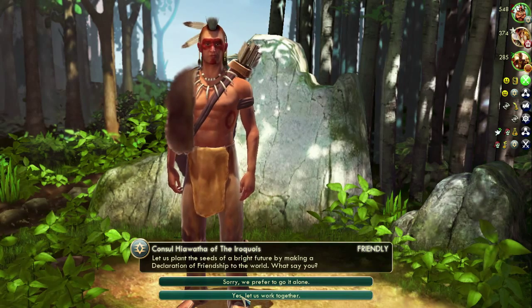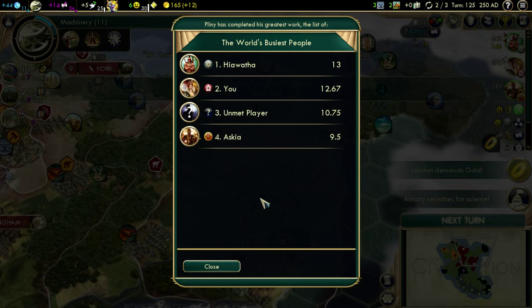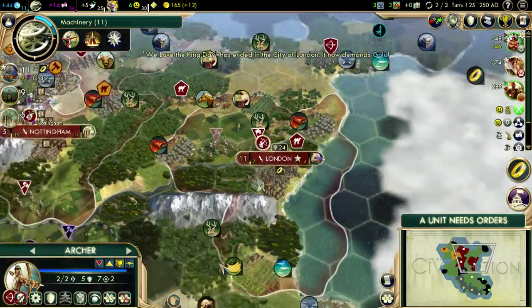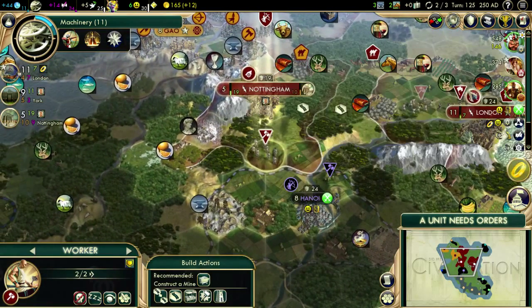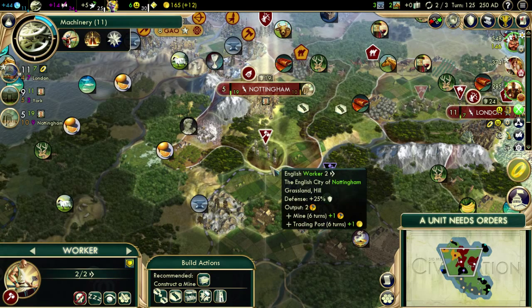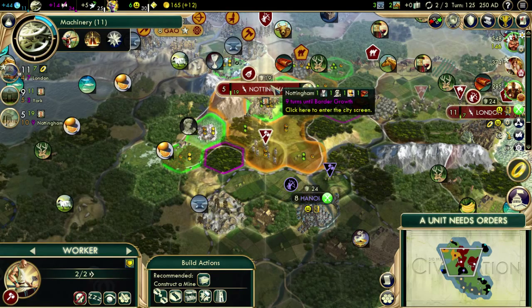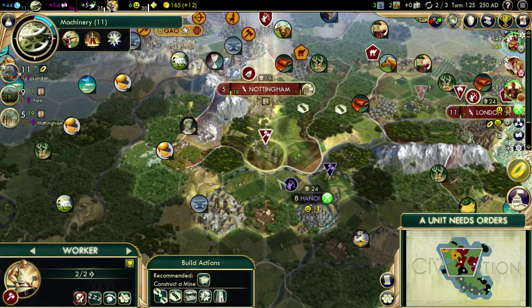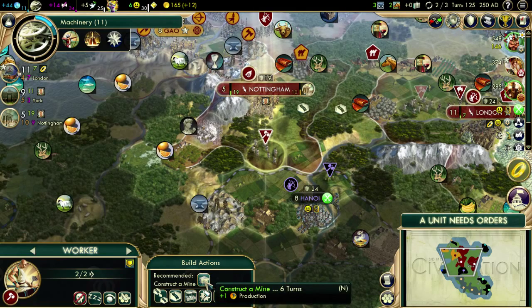The problem I normally have in my other games is I have done declarations of friendship and then everyone else declares war on me because I choose their enemies basically. But if I choose them and they're strong, I don't think they're going to have any enemies - I think it's safe to be friends with them. You want to do a mine there? Do you need more production? I was going to say do a farm - oh, you can't do a farm, there's no water that way. I'm going to do a mine.